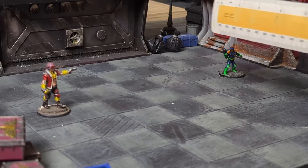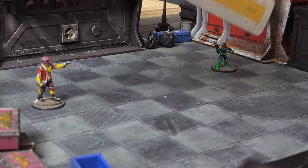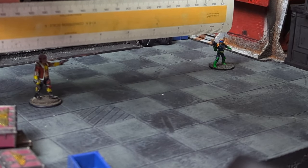Picking a target is pretty straightforward. You pick your target, point at it, and say "I'm shooting at you." You then check your range and line of sight. If you're using a one-handed weapon, you can assume it's your front arc. If it's a two-handed ranged weapon, it's a focused front.